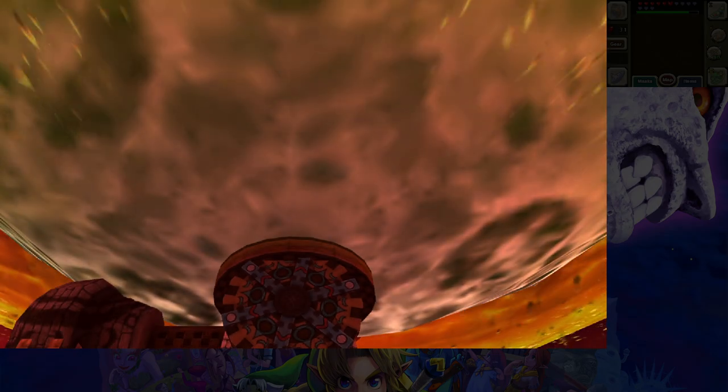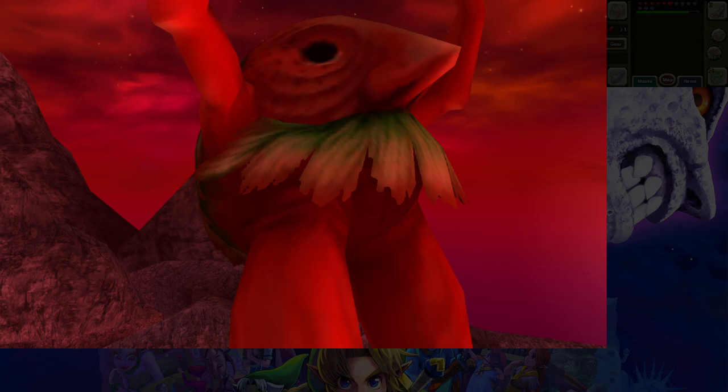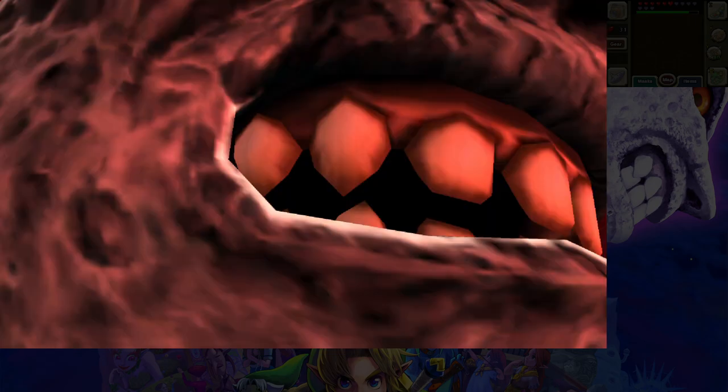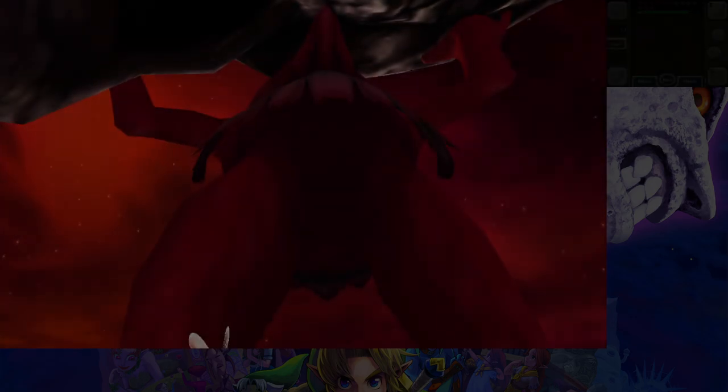They really just took the plot of Majora's Mask for the Amphibia finale — it's a cool thing to pay homage to but it's straight up Majora's Mask. Another game involving a moon crashing was Dead Space 3, because it turns out all moons are eldritch abominations.